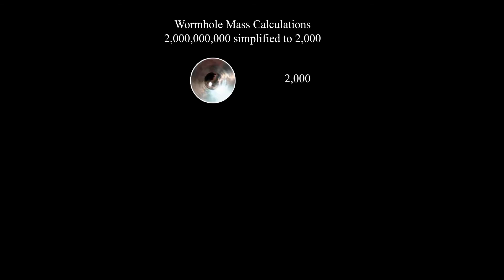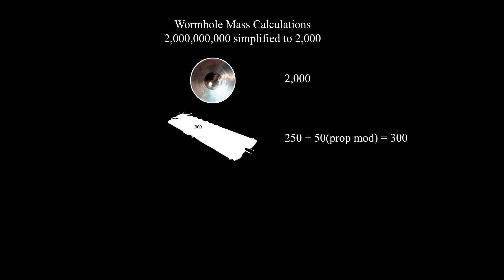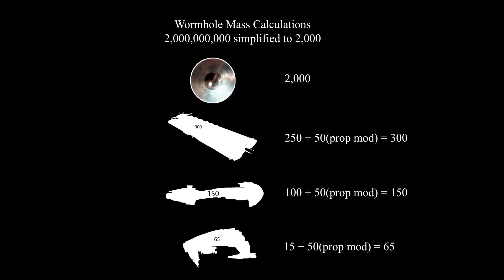Let's take a look at the ships we'll be using. We'll be using an Orca, which is 250 million mass; an Armageddon, which is 100 million mass; and a Devoter, which is 15 million mass. We'll round those down to the hundreds — so Orca is 250, Armageddon is 100, and Devoter is 15. For the prop mod, you always add 50 million, rounded to 50. So for an Orca, we get a total mass of 300 per jump; for an Armageddon, 150 per jump; and for a Devoter, 65 per jump. Any time we jump with the prop mod on, we call that jumping heavy.